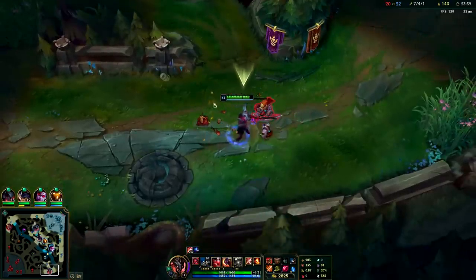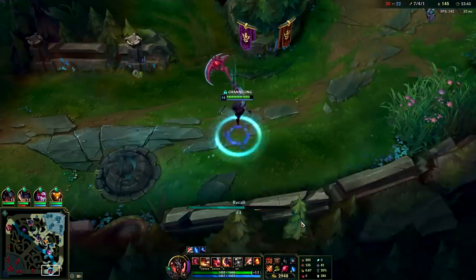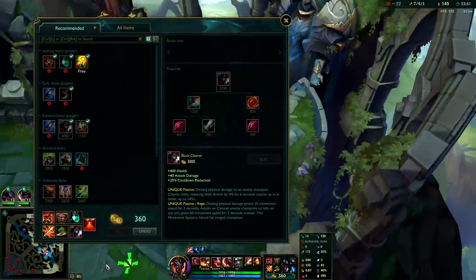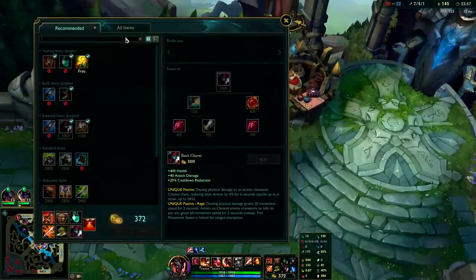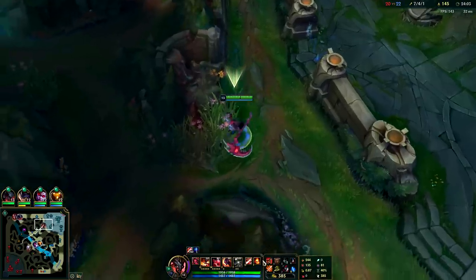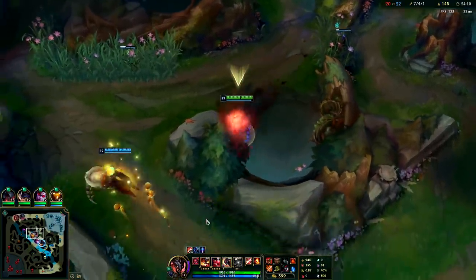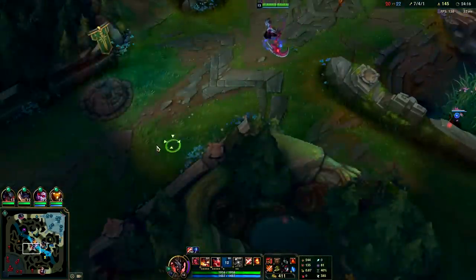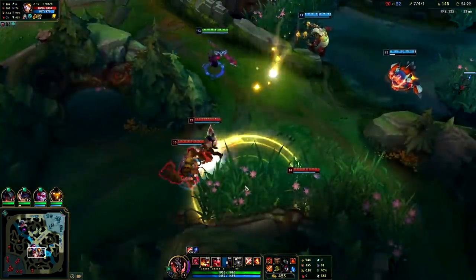They could try to rush Baron but Echo won't be there for a bit. At this point I want to back — I have way too much gold to stay. I got my Black Cleaver, I still have my lifeline item, and I have Bramble. You can go for Executioner's on Kayn this game, but I didn't want to because it's difficult to hit Draven initially and I'd rather have his life steal cut whether I can hit him or not. Kayn's builds are very situational but in general: full jungle item, tier two boots, into Black Cleaver. Kayn does have a lot of options when it comes to build.